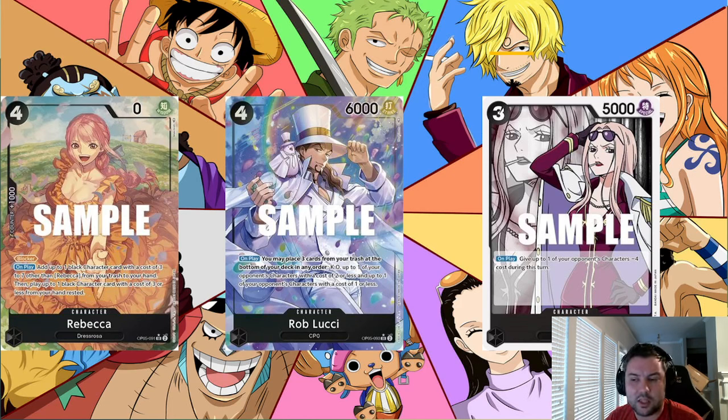Hina is a card in a very inaccessible set that gate-keeps the deck a lot. Great Eruption is another gate-keeping card but arguably less impactful, since there's no accessible way in blue-black for Sakazuki or mono-black to recur events from trash. If a future card lets you recur events, that becomes a problem, but currently it's not. Hina getting recurred and becoming an attacking body every turn is the real problem.